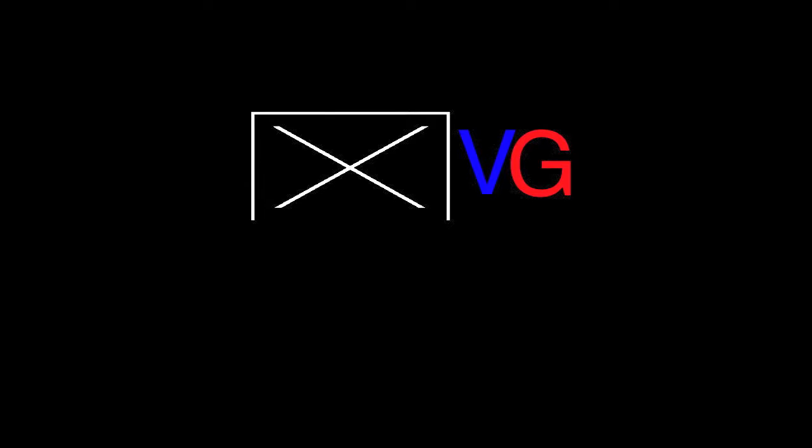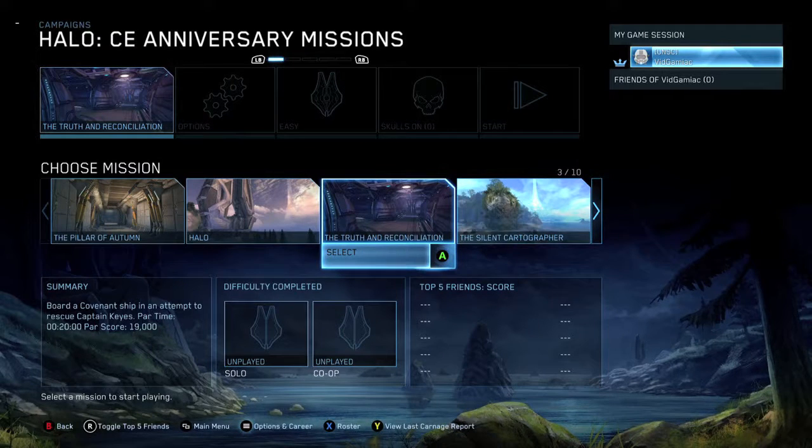Hey everybody, it's Sean here from FitGamiac.com. Here we are today back in the Master Chief Collection grabbing the Splinters Achievement. This is to get to the terminal in the level of Truth and Reconciliation.